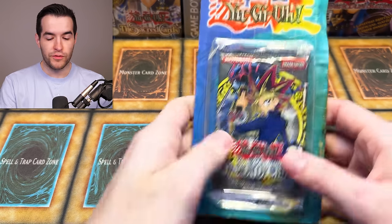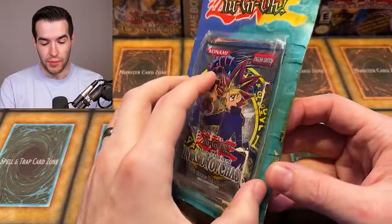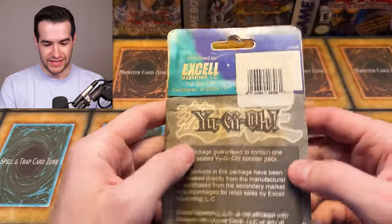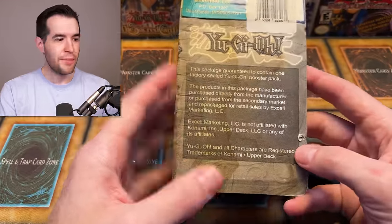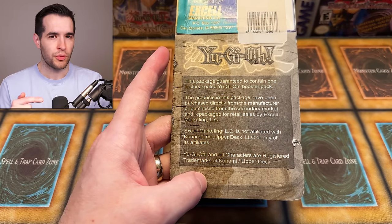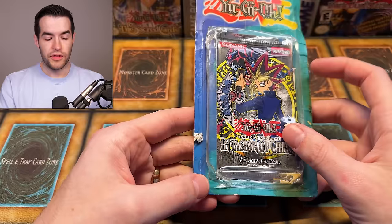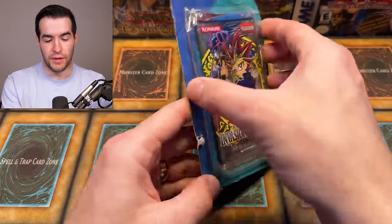Alright, we're going to go through this stuff one at a time. First of all, we have just a straight-up third-party blister of Invasion of Chaos that's about to come open. This thing is pretty disgusting — it's seen a lot of things in its day. Let's take a look at XL Marketing; I feel like we've seen that many, many times in these third-party blister videos. But it seems like every time we do one of these, there's a different third-party blister somehow. There are like six or seven different products, so let's just open this up.